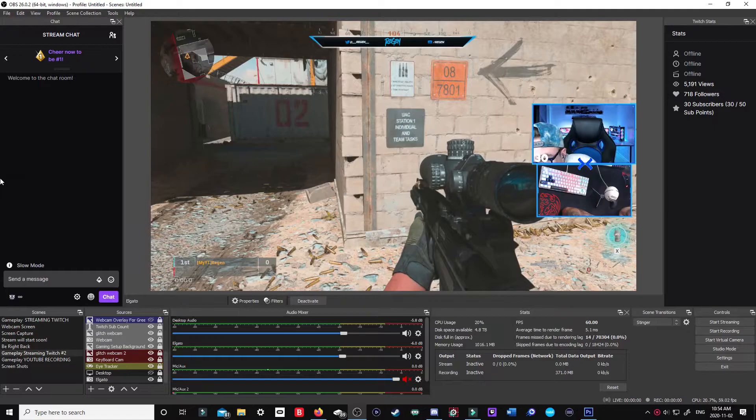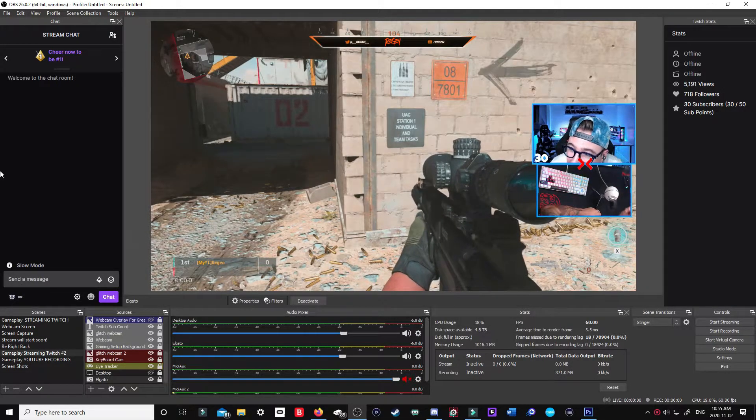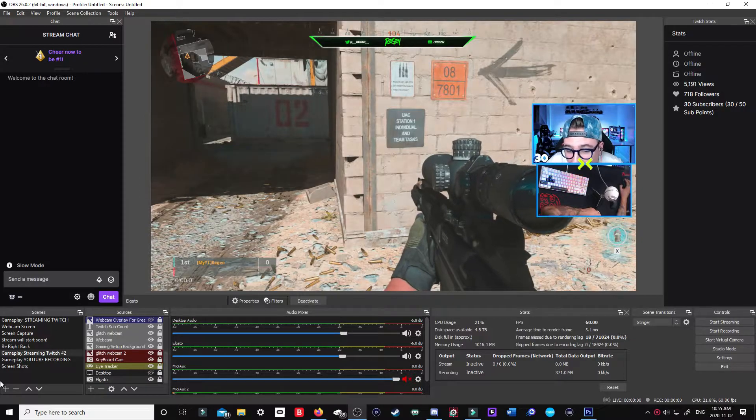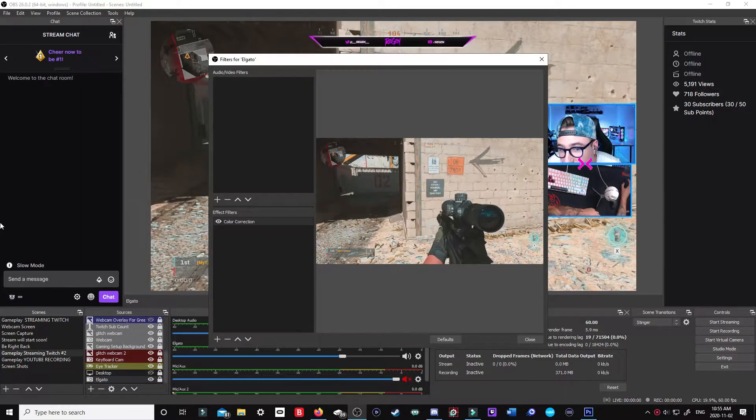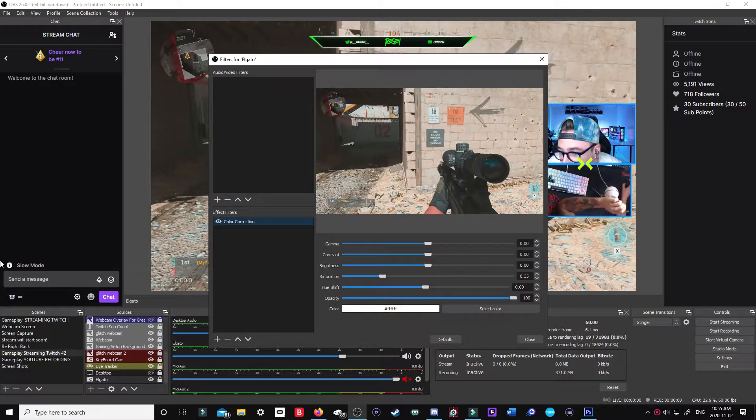For the final steps in OBS, there aren't too many things you're changing — just very minor tweaks. On your actual gameplay source, go down to your Elgato, right-click on it, and go to Filters. You're going to add a color correction filter — press the plus button, change it to color correction. The main thing you'll want to change is the saturation. You can tweak brightness and contrast too, but realistically those are things you want to change in-game or on your monitor rather than OBS, since only viewers will see the difference. Saturation starts neutral at zero.